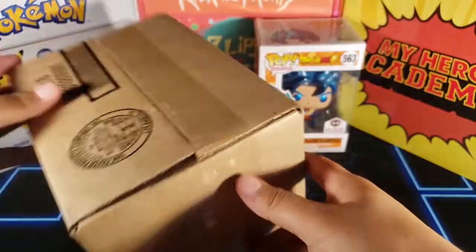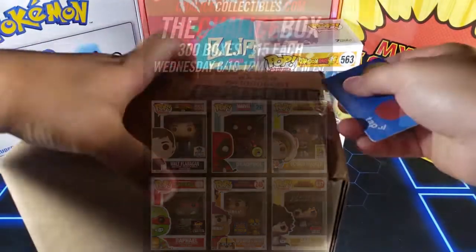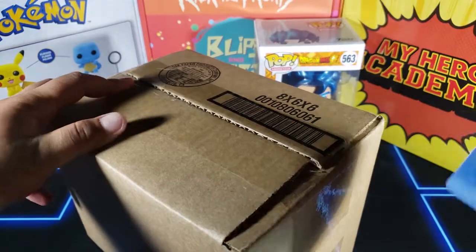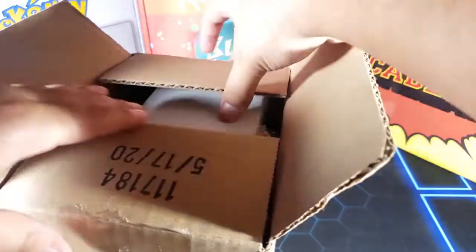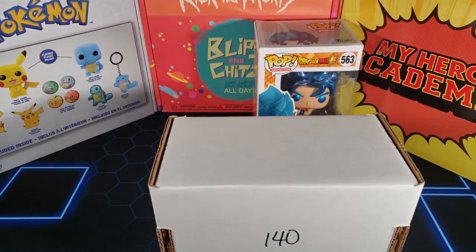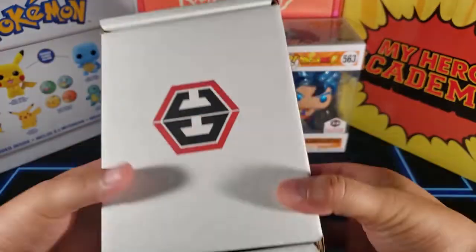Okay guys, here is box number two — same price, $15. The best pulls you can get from this box: you'll see them on screen now. We can get Dabby, Ochako mask, and we can also get Deadpool, which would be a really good pull. But not as good as that Ochako — I need her. If I don't get her today we're gonna keep hunting. The other box was number 194 and this one is 140 — I like my number 14, maybe this is gonna be a good one.